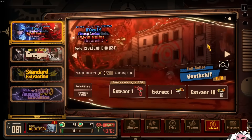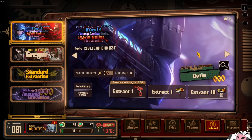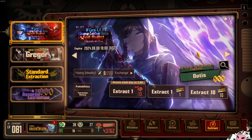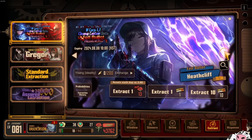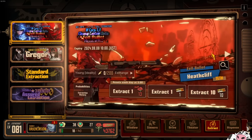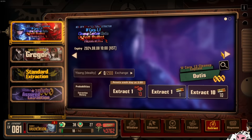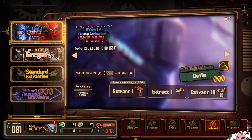Hello everyone. The Fell Bullet Heathcliff and W Corp Otis banner has dropped, and after looking at the kits a little bit, I feel like Otis definitely needs an ego to make her work, while Fell Bullet Heathcliff is a bit of a P-Moon joke. I'll explain why, but this ego is actually quite functional for another ID, not the Rabbit ID.